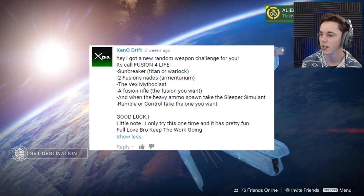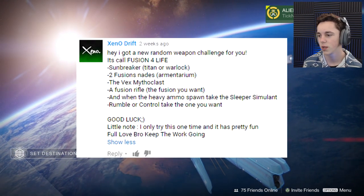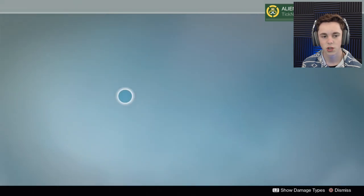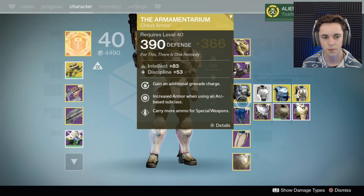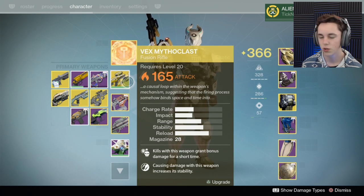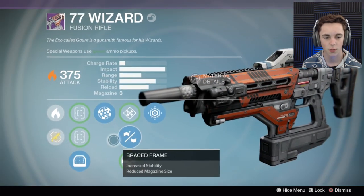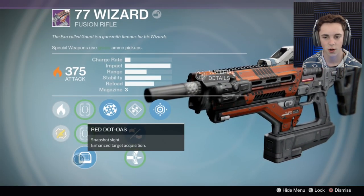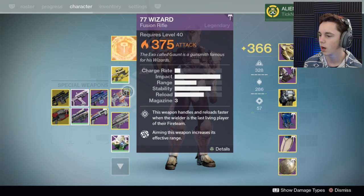So he says, I got a new random weapon challenge. It's called Fusions for Life. Sunbreaker Titan with two Fusion Nades with Armamentarium. He says Vex Mythic Class right here — Fusion Rifle of your choice — and the 77 Wizard. This one has Last Resort, Brace Frame, Range Finder, and Red.OAS. I have not used this 77 Wizard yet, so we'll see how that plays.